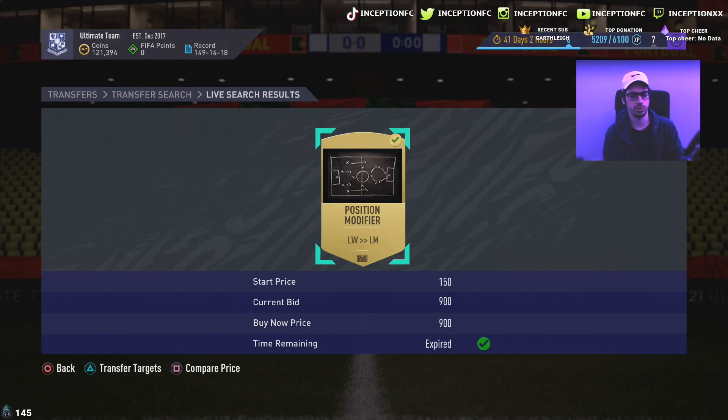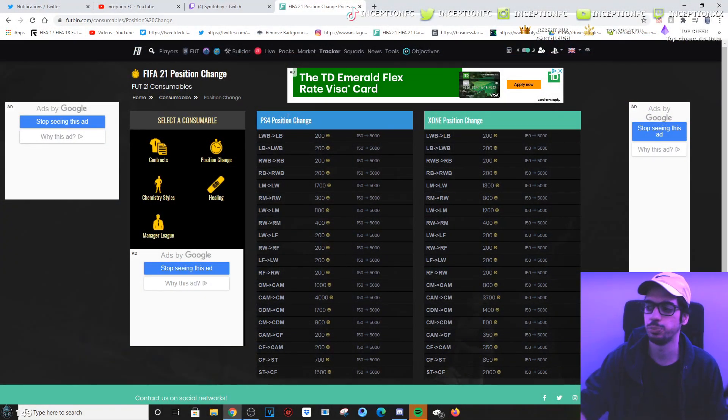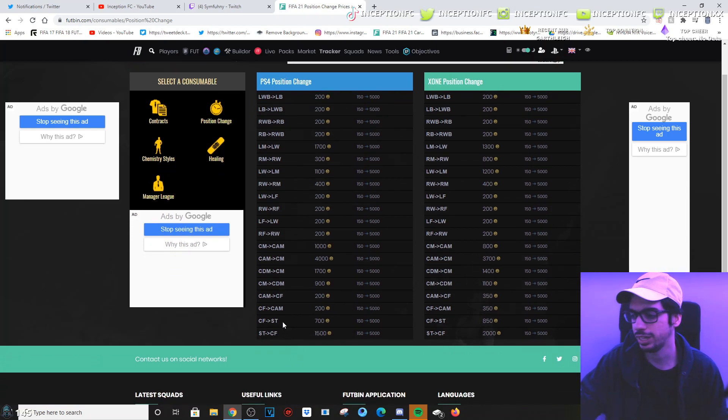The best way to get started with position modifier sniping is checking out what the prices of these cards are. You can go to Footbin, check whatever console you're on — PlayStation or Xbox — and see the price of each individual position modifier. The ones that cost 200 coins aren't really worth sniping, but at the bottom you have Striker to Center Forward, Center Forward to Striker, Center Mid to CDM, CDM to Center Mid — those are the cards you want to snipe.